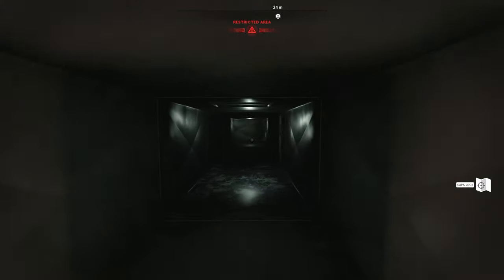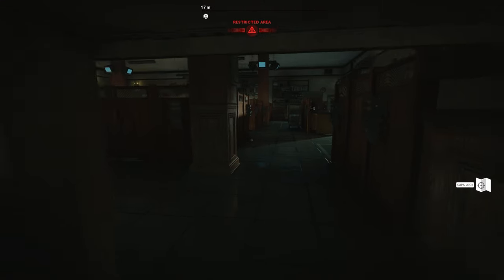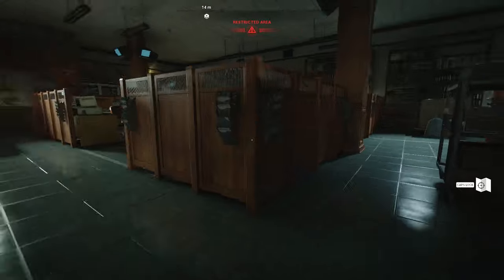What you're going to want to do is go through this grate — this is the easiest way to do it. Hook a left and then you're going to come to this grate here that's going to lead to some sort of cubicle office-type area. It is going to be guarded by soldiers, as all cubicles are.